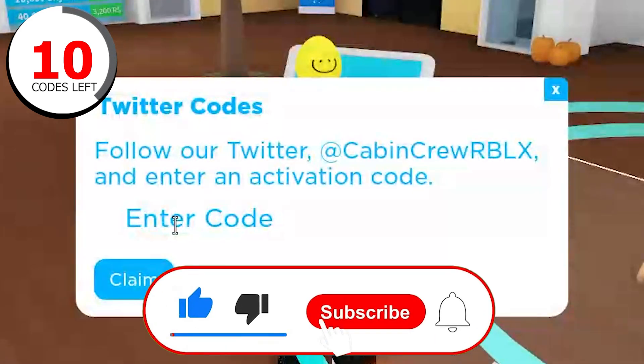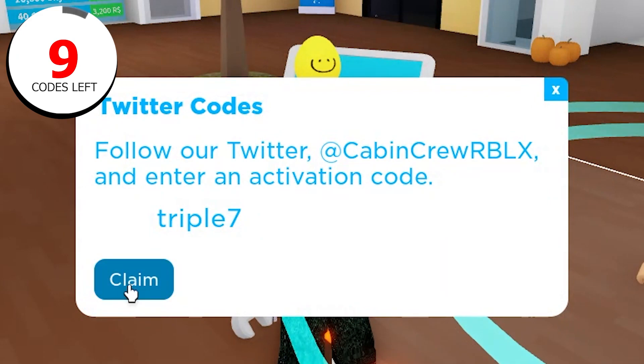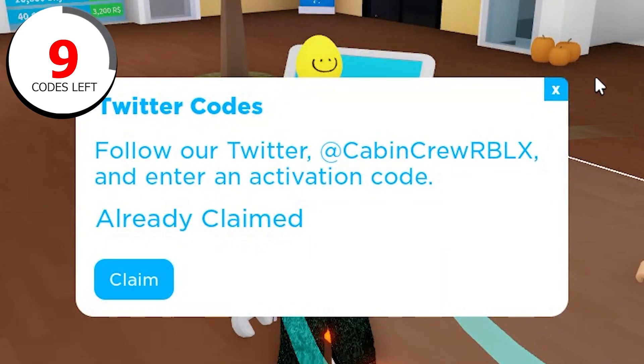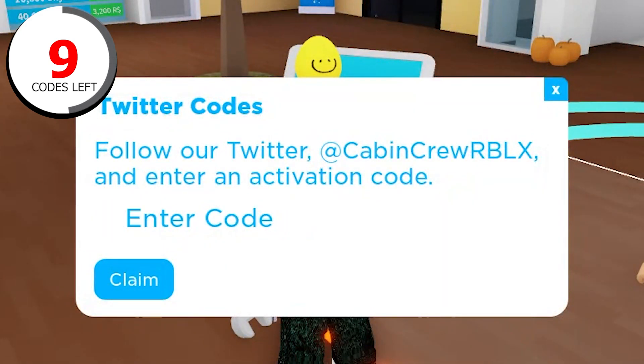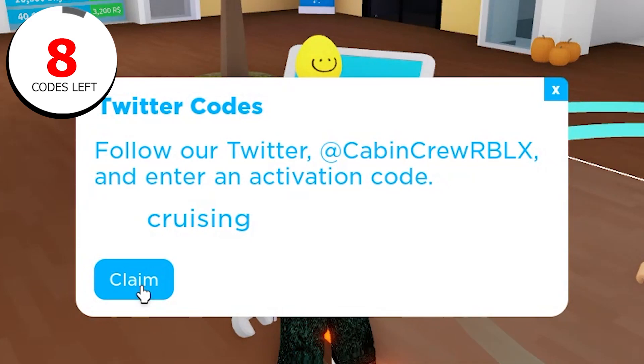Also check out my website retro.com. The next code is called 'triple seven' or 'ash' — it gives 1,500 Skybox, which is really great for you guys and you can redeem it right now. Skybox is pretty valuable in this game.